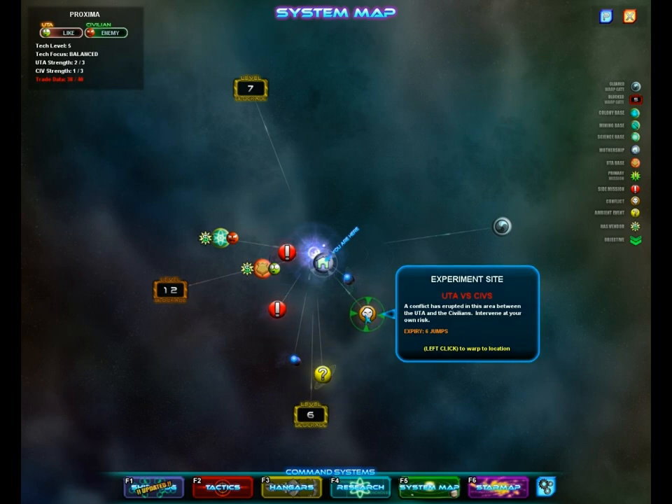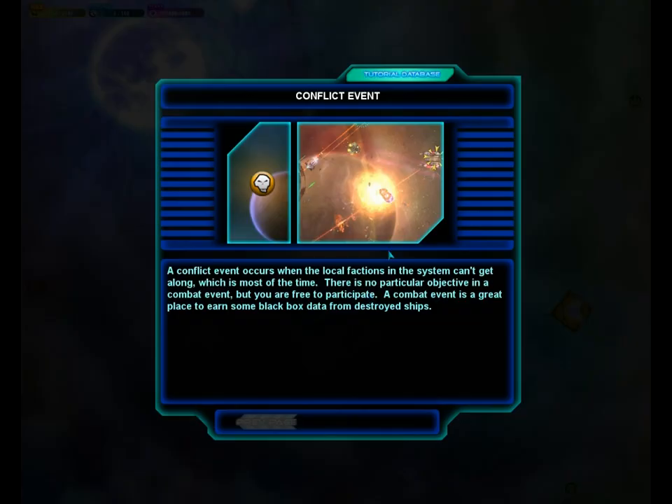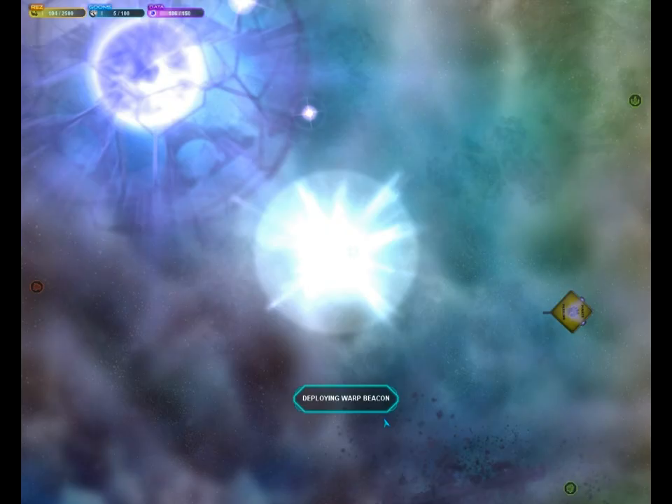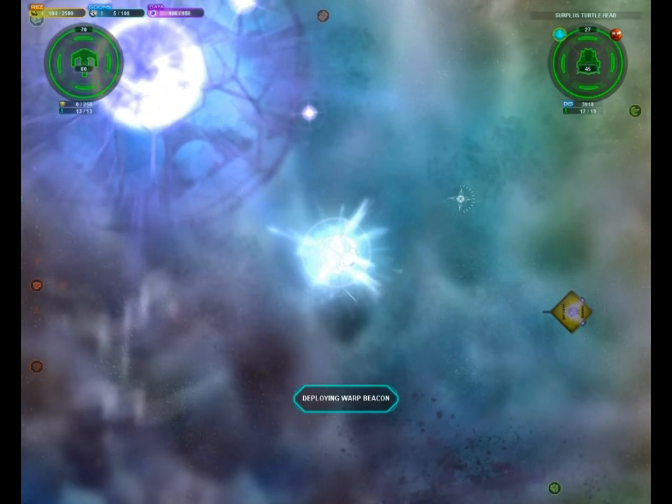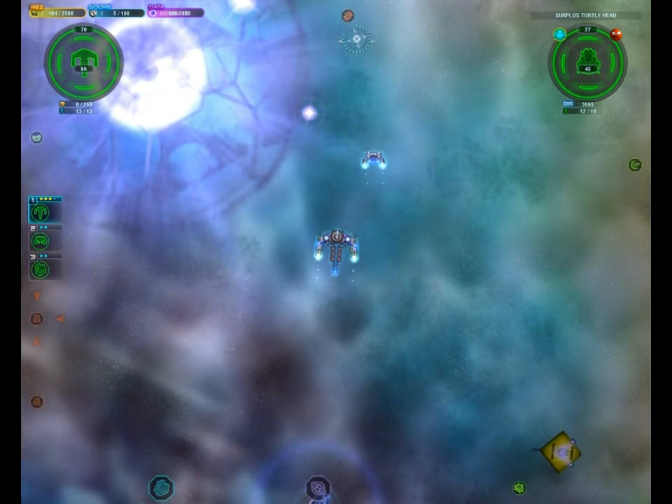Alright, looks like the UTA and the civilians are having a fight here — I think we should go take part in that. We can kill some civilians and get paid for it. Not really get paid for it, but still. I'm sorry, throat seems to be a little bit messed up. Alright, I see a ship over here, let's go kill it.